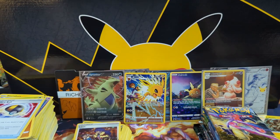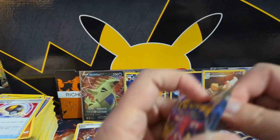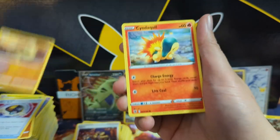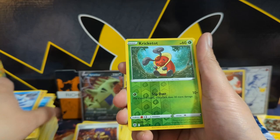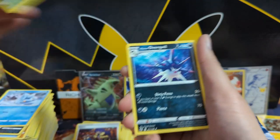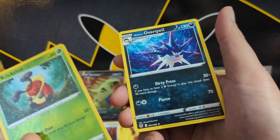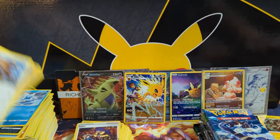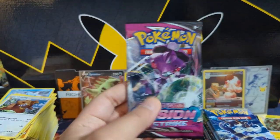Moving on to Astral Radiance — still no big secret rare hits, no big alternate arts. Quillfish, Growlithe... Bergmite into Kricketot into Overqwil. Not sure if you're familiar with this Pokemon — Overqwil. Maybe because they changed the names lately or something. Alright, let's grab another Fusion Strike.